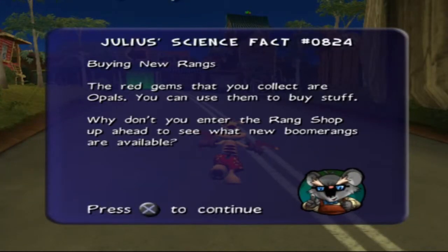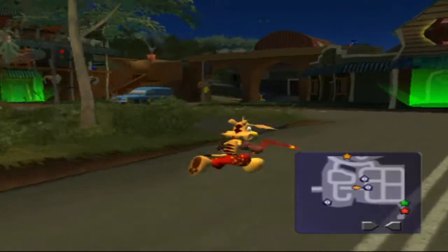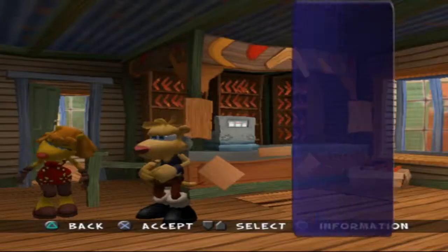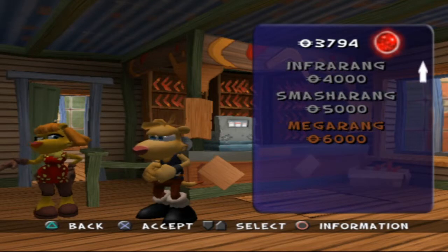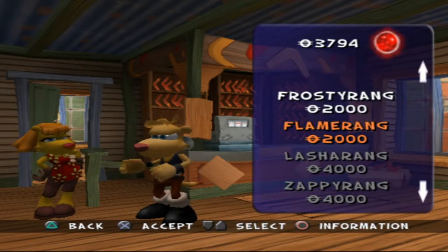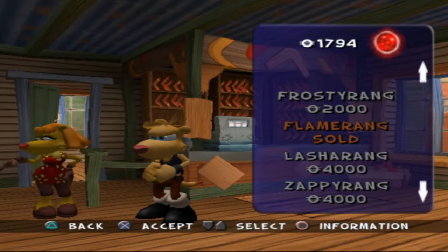Oh my god, this is a fully-fledged town! Buying new rings — the red gems that you collect are opals; you can use them to buy stuff. We have a ring shop! Oh my god, I'm in an actual functioning town. So there's a ring shop. Good day, son. Glad you can make it. I've got some beautiful permarangs for sale. That's a top ring, that one. You don't have enough cash, son. You won't regret buying that one, son. Oh — that's my flamerangs. Now I've got my flamerangs.